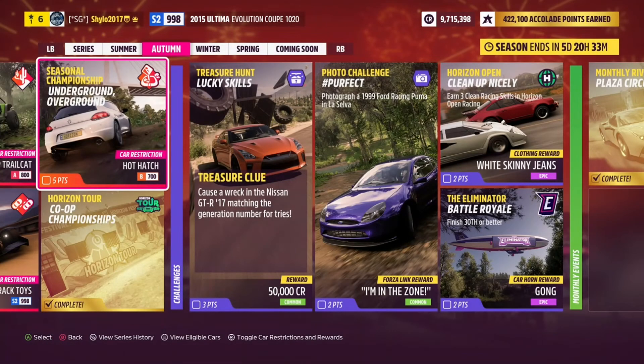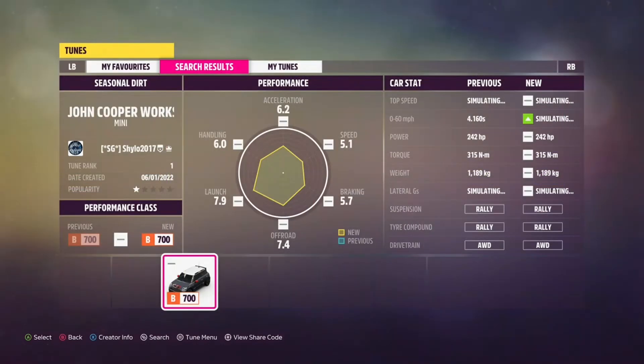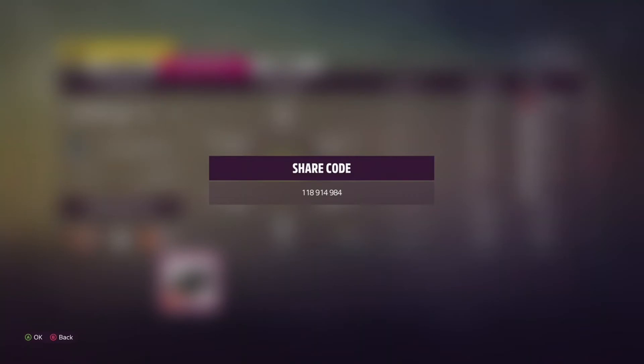Finally for the championships we have Underground Overground, where you need a B-class hot hatch and you'll win a 2011 VW Scirocco. I'm using the 2012 Mini Cooper Works GP — the same car and tune from last week's Mini Adventure Championship. It's called Seasonal Dirt and the share code is 118914984.